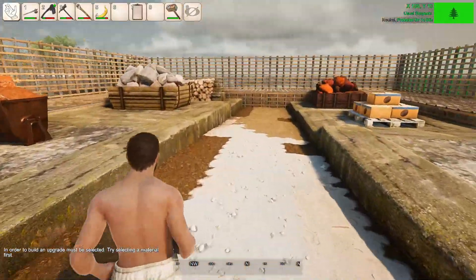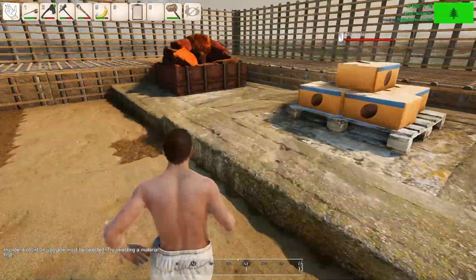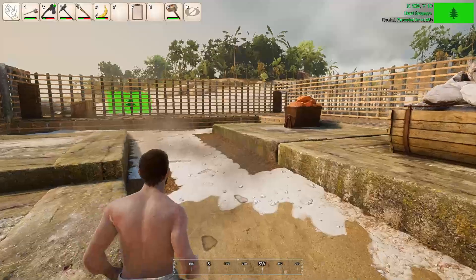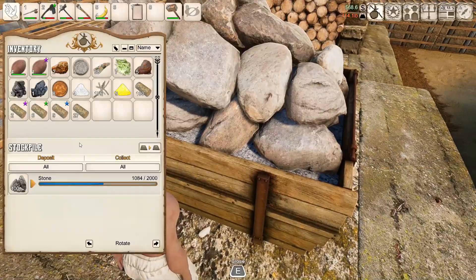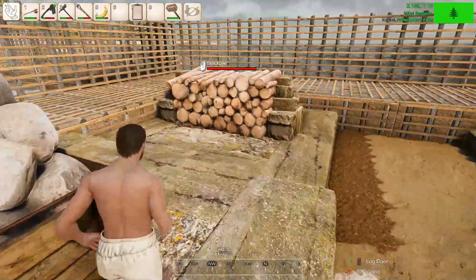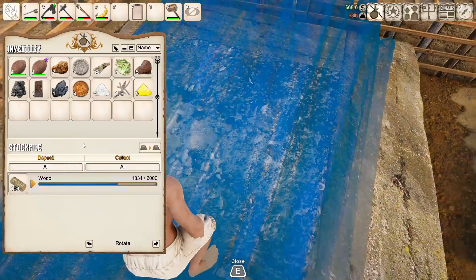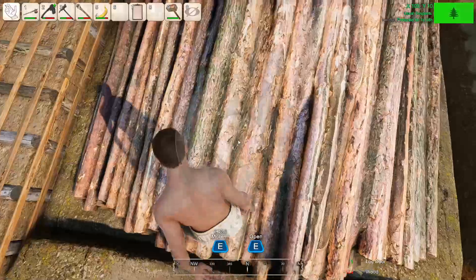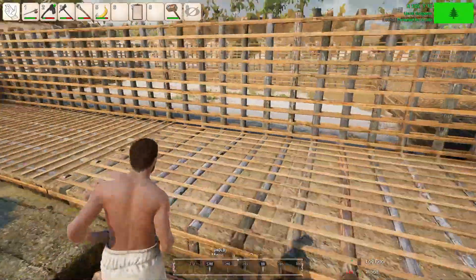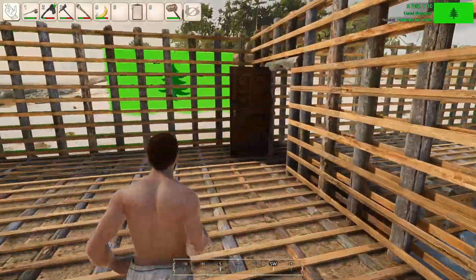I need to think about how much I want to spend here. I think we're going to sell stone - I've got so much stone around here, maybe we'll just sell the stone. Let's drop all the wood off because we're going to upgrade. I now have 1,300 wood. Let me go ahead and put the door on.